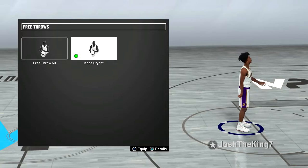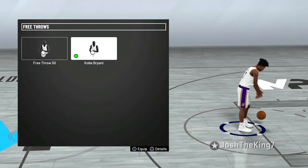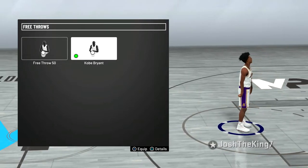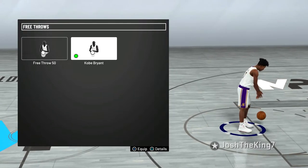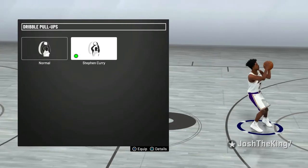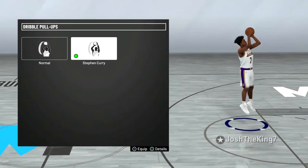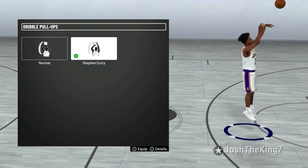Now going out to the animations — if you guys want to know my jump shot, make sure to go to the bottom of the description and there should be a link to that video. My free throw is Kobe Bryant; it's probably the best free throw in the game in my opinion because I've been using it since NBA 2K16. For my dribble pull up, I have Steph Curry — it's actually very fast but also very smooth. When you first put it on, it might be hard to time, but if you master it, it'll be very easy and very hard for defenders to contest.